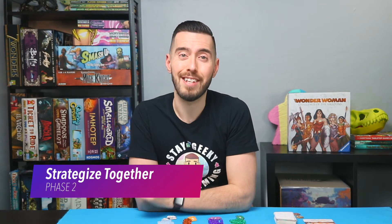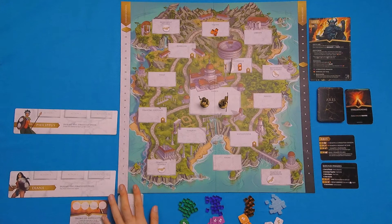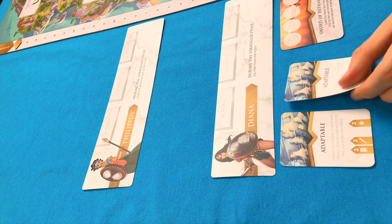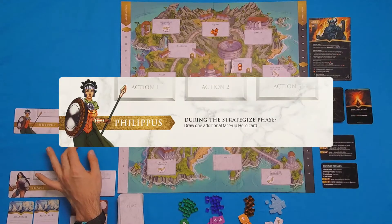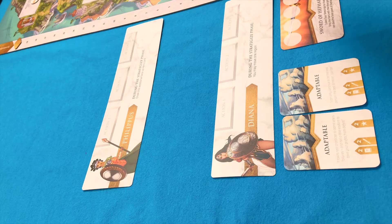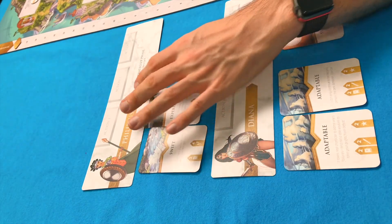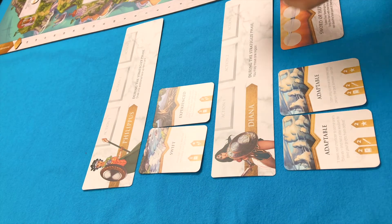Now we're going to move into the strategize together phase. We're going to draw hero cards — some of them are going to be face up and some face down. Two hero cards are normally what you deal. For Diana, we have two adaptables. She is very adaptable this round. For Philippus, she has a special ability that during the strategize phase she gets to draw one additional face up hero card. So we give her three: swift, experienced, and confident.